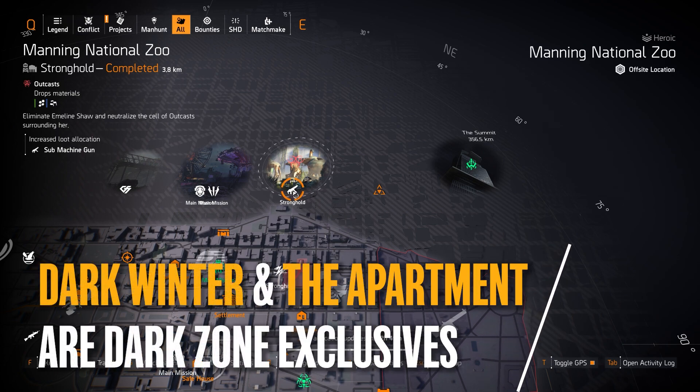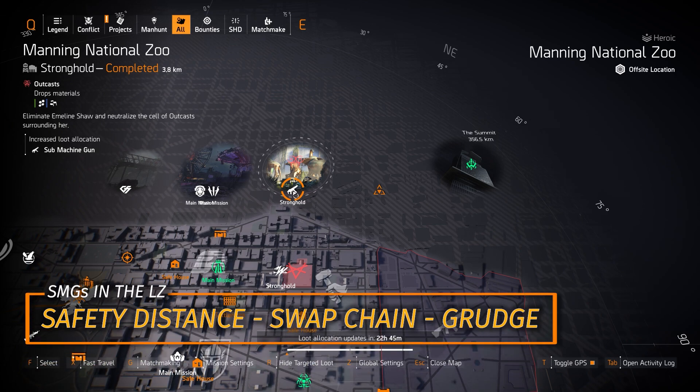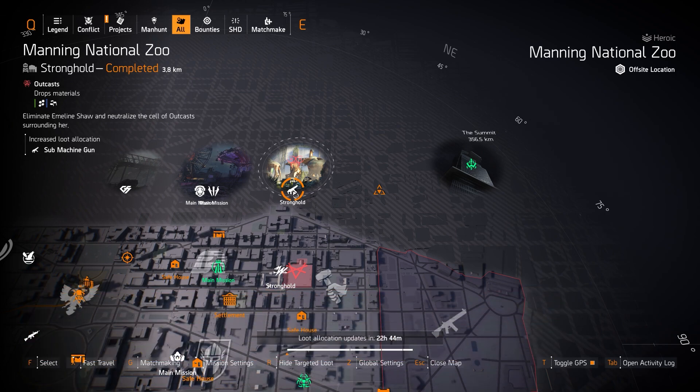The Dark Winter and the Apartment are Dark Zone exclusives, so yesterday would have been a great day to farm for them. Otherwise you can get some named ones in the LZ, like the Safety Distance with Perfect Outsider, which is what I recommend, the Swap Chain, the Grudge, and several others.